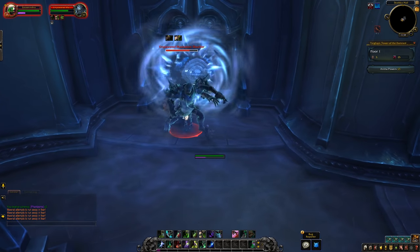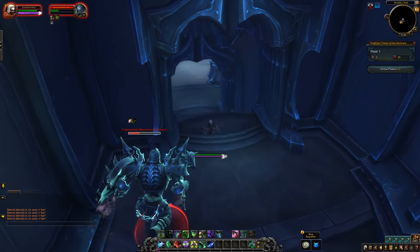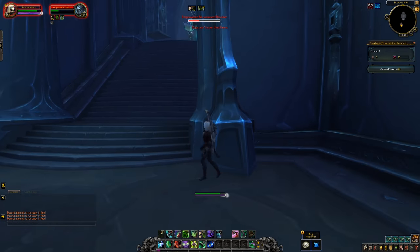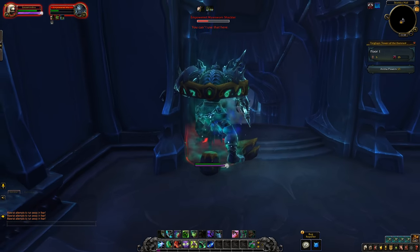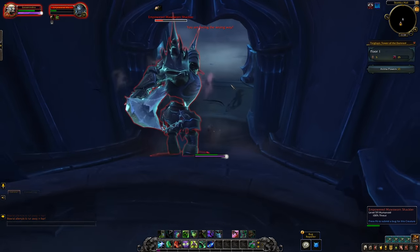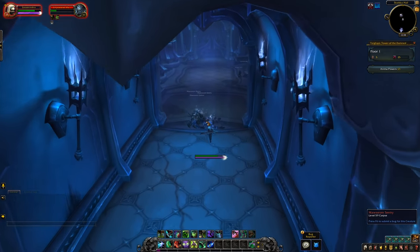First, your fury generation is increased significantly against a single target — that's huge for DPS in general. Second, you can teleport back to your target once every 30 seconds, completely ignoring line of sight. So you can run around a pillar to avoid an effect, then jump straight back onto the boss. Less downtime means more DPS. The real area this effect shines is PvP — Demon Hunters can now literally teleport to you as well. It does have a range of about 30 yards, which reduces effectiveness somewhat. The drawback is obvious though: this has almost no impact in AoE, or on any monster that dies quickly.